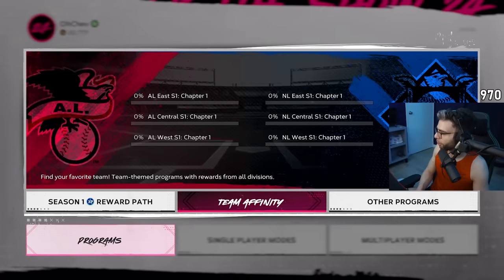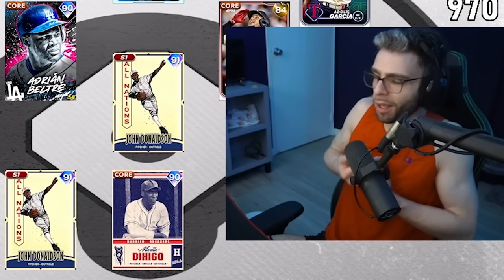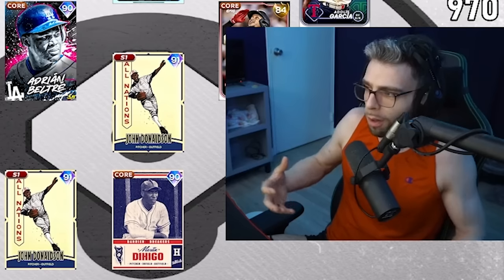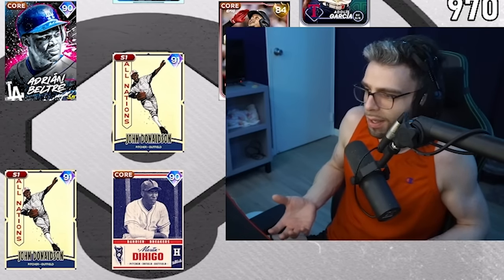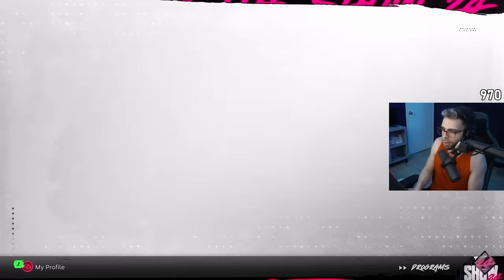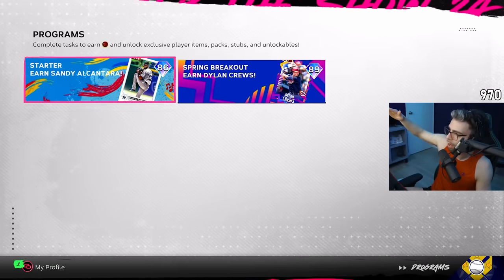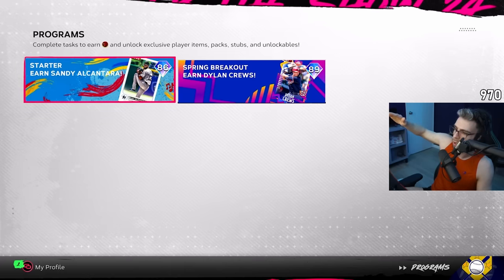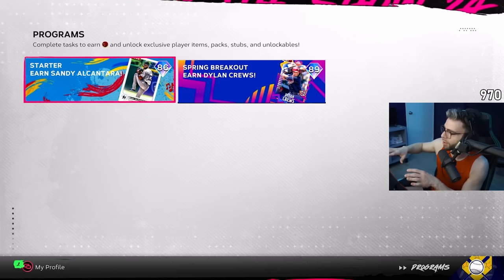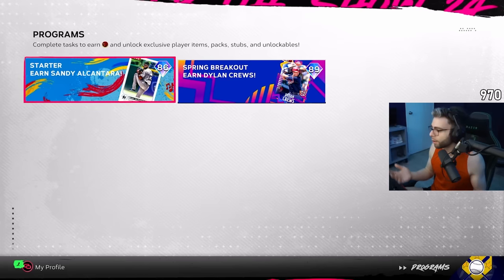That's pretty much it so far. It's going to be offline until the servers stabilize, but when they're a little more stable I'm going to do a lot of BR and build my team that way. I'm going to utilize all the things they're giving us starting with the starter programs. After that: showdowns. If you want to do online, do BR. If you're really into offline, toss storylines and conquest in there. I'd probably do storylines first with a little more focus on the Jeter one since you can get some pretty good cards there too.